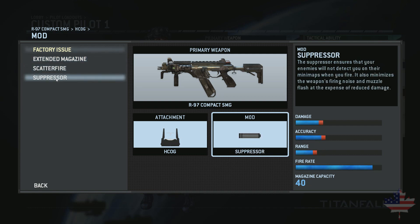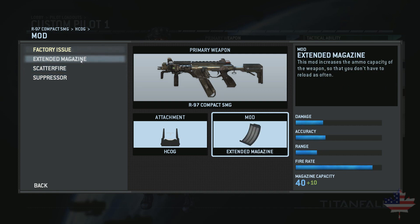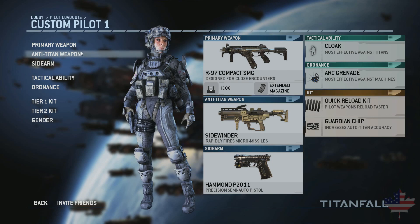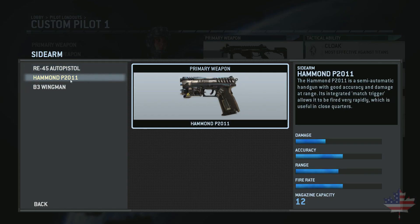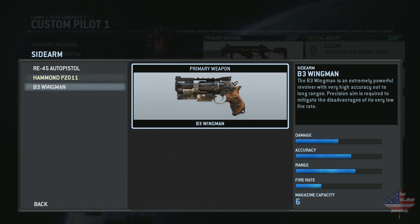The suppressor's not bad, but the extended magazine — having those ten more rounds — really, really helps. For my sidearm, you only have three options: the auto pistol, the standard semi-automatic pistol, and the heavy pistol.